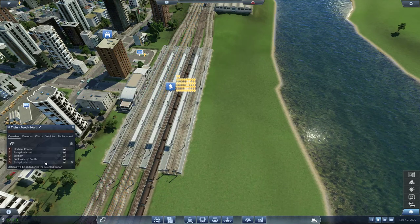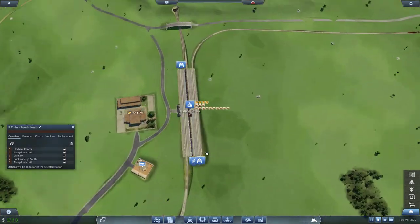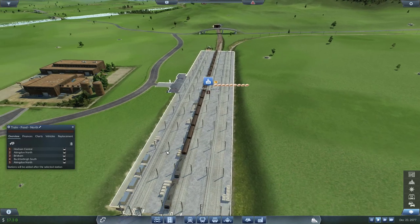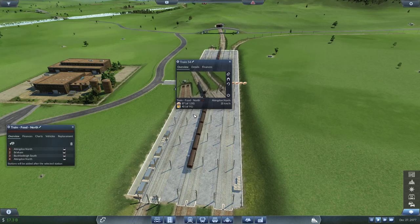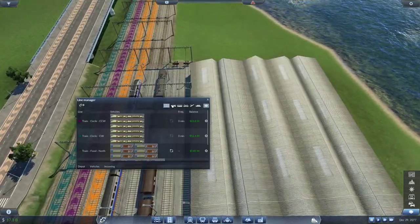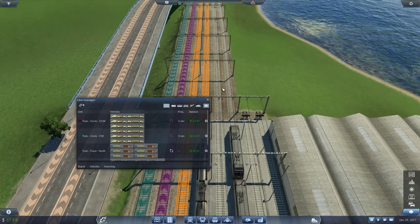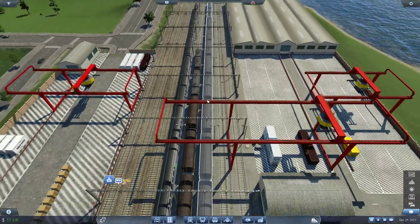Maybe it's enough to just remove the first stop here at Hexam Central — I think it's this one. If I remove this stop — okay, that removes the line totally. 87 of 130. I think that kind of wrecks things here because we don't have a merging lane. You can see the brown line disappear completely.